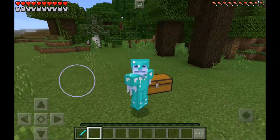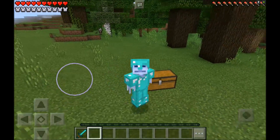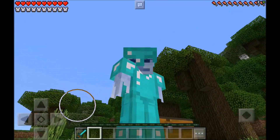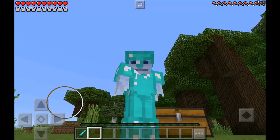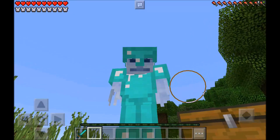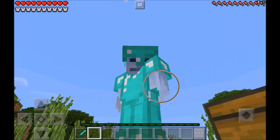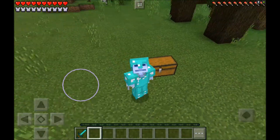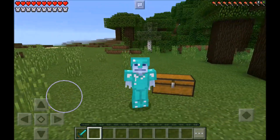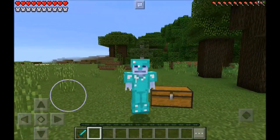Hey guys, welcome back to another video! Today I'll be showing you an absolutely amazing Minecraft Pocket Edition add-on that actually adds the Aether dimension into your Minecraft. If you want to head to the Aether dimension to defeat the Aether boss, the name of the add-on is the Minecraft Pocket Edition Aether add-on. It's absolutely amazing and it also changes the texture of the electro wings to make them look really cool.